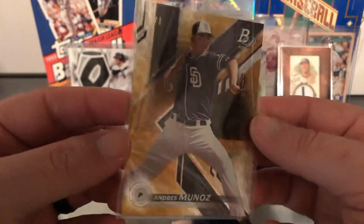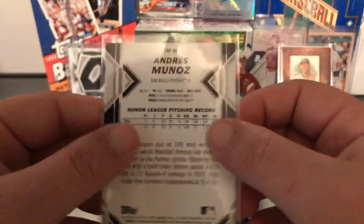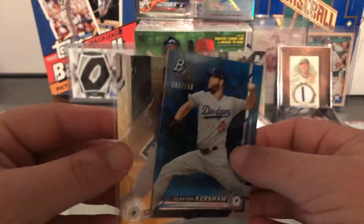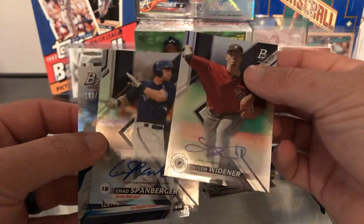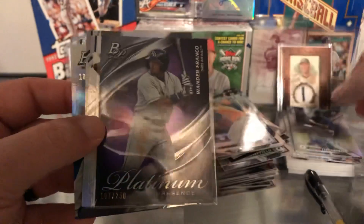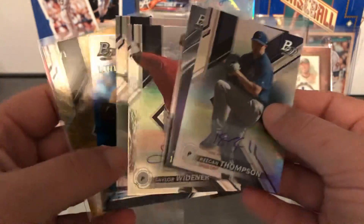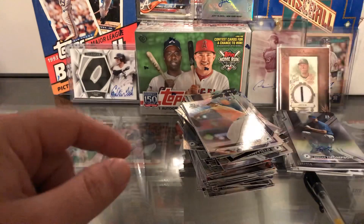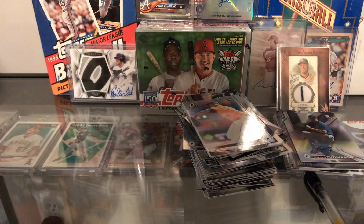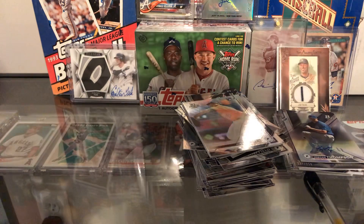We did pull a one-of-one — I'd say it's about a $5 card because I don't know this prospect, but maybe he'll go to a good team and do really well one day. We got the Clayton Kershaw blue parallel, the one-of-one, these two autos, and we did pull a Wander Franco parallel out of the blaster as well. We pulled some pretty good stuff — not the best, but some pretty cool things. These three autos will go in my book and then the one-of-one in my personal collection. Thank you guys for joining — that'll do it for us here at Cardboard Legends. We'll see you next time with the next break.